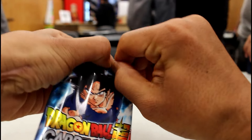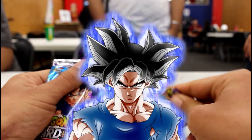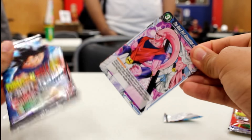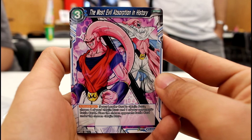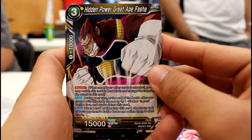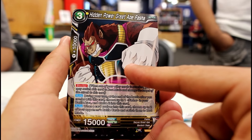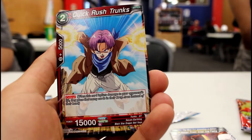Alright, so we're going for Ultra Instinct Goku — that's obviously the one card I just want to see, it might not be the best one. But let's get straight to it. Evil Absorption in history, not too bad. Our first Great Ape: Hidden Power Great Ape Fasha — so the girl Great Ape, monkey lady, blocker. Not too shabby.